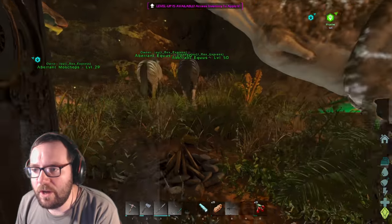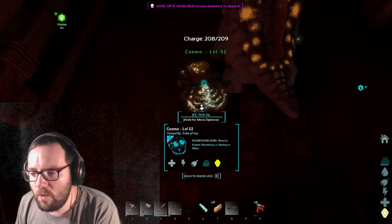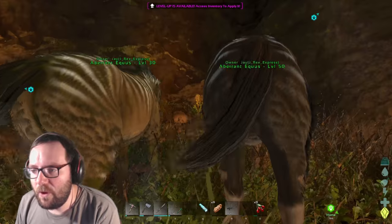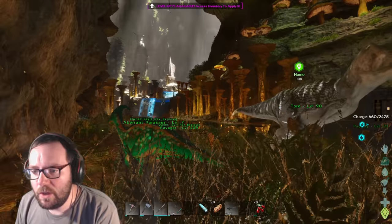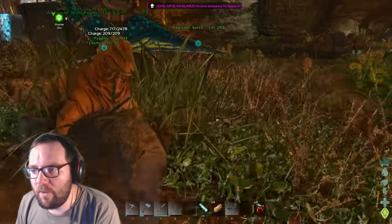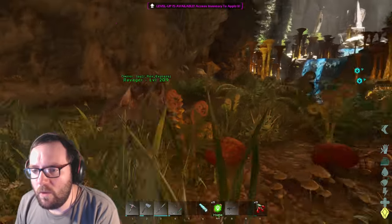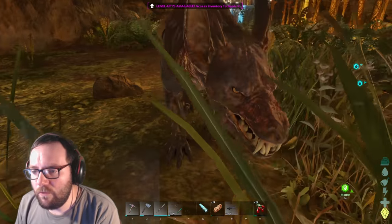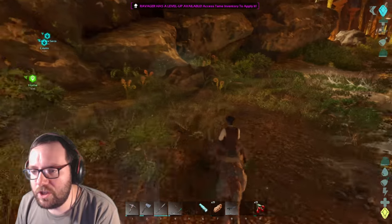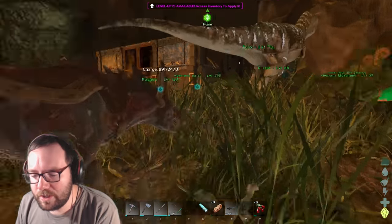Last we left off, we tamed ourselves actually a couple things. We tamed this little Cosmo here, which is probably just going to be for show and nothing more. We got the horses — two male horses, they're only males, but whatever. We also got two Moss Chops, which will make gathering fiber a lot easier. And the main attraction, we got a Ravager. Really cool looking creature, if you ask me. It's very fast, relatively strong.